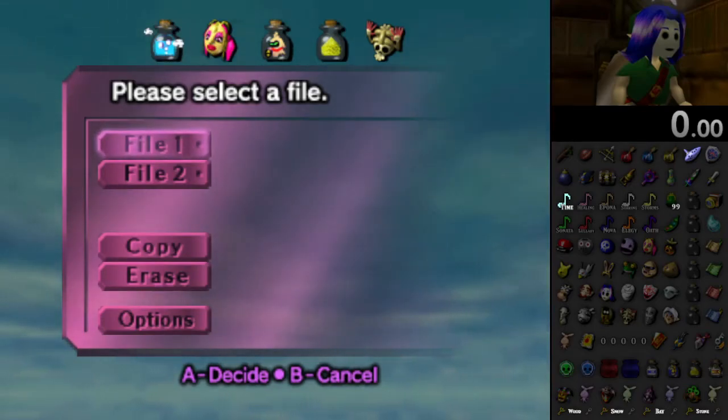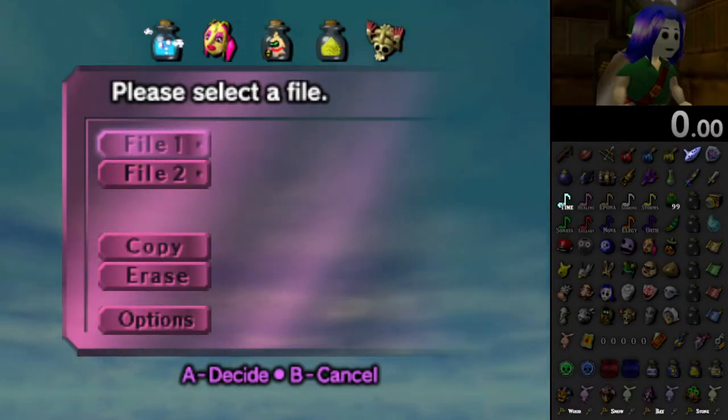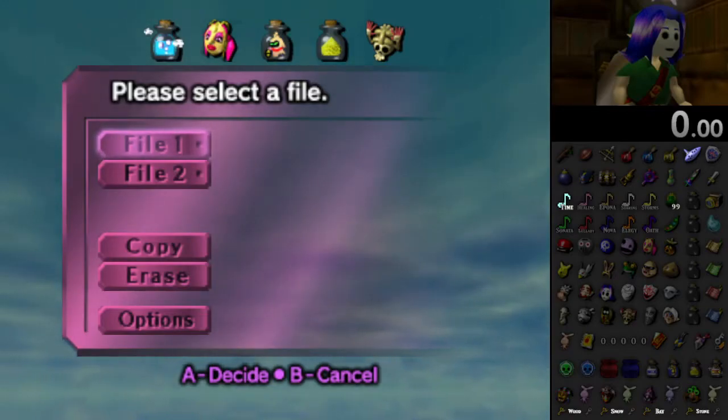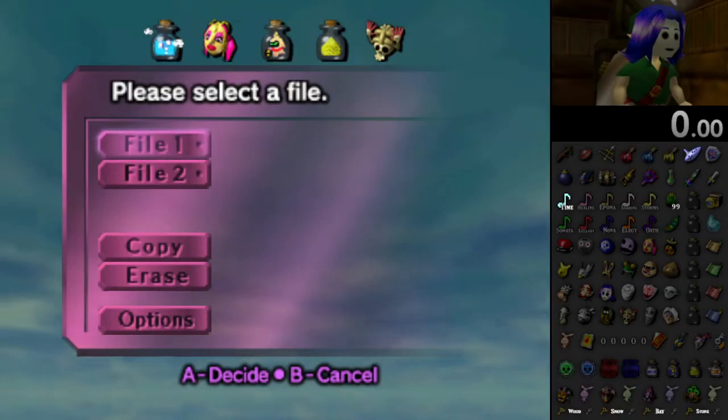I have no idea what's going to happen. All I know is that the items I can have access to at the start of the game are all one-time collecting items — equipment, masks, heart pieces, anything permanently collectible. But that also means it is very likely I will be starting with one heart, no sword, and no shield. This could be interesting right off the bat.